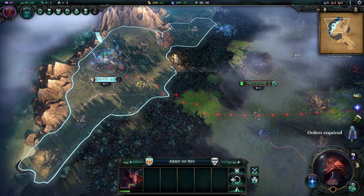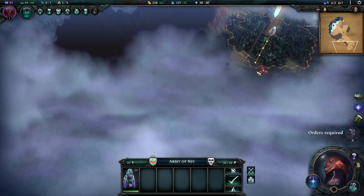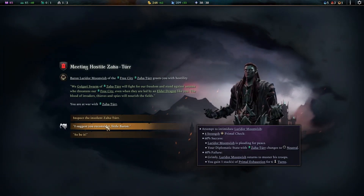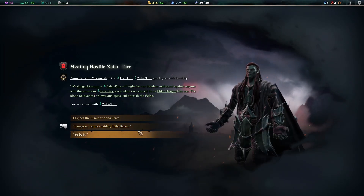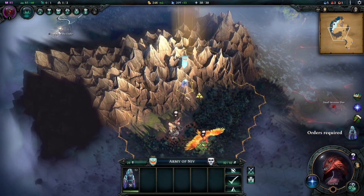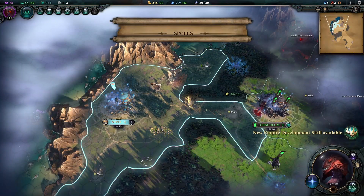With the knight down, the rest are easy cleanup. We level up Niv Mizzet and pick Ancient Governor 2 for even further stability and knowledge for our main city. Things are looking good — we expand our main city again and grab that mine without too much conflict with our neighbor, pick up food for population, and spot a watchtower nearby to head for. We also meet a new city-state that wants to fight us immediately — we try our dragon intimidation option but fail.